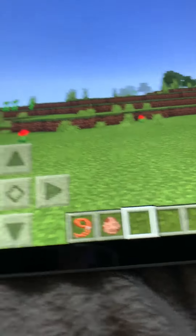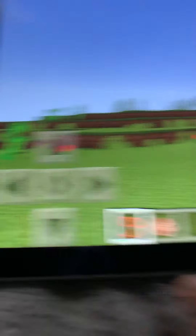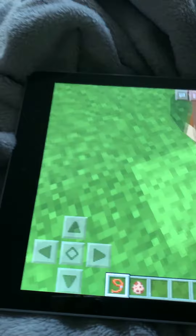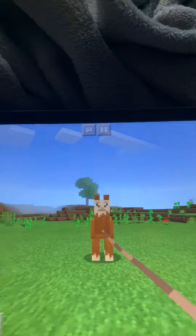They're basically things that can attract llamas. Yeah, llama horn. All I do is just get a lead and look, when I place a llama, I can do this. Now the llama horn is attached to me. See, the llama likes me. If I walk away, the llama comes towards me.